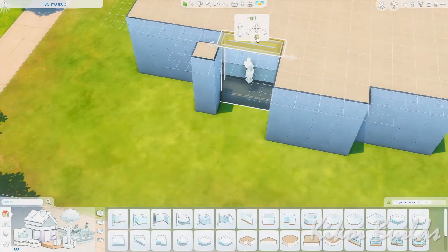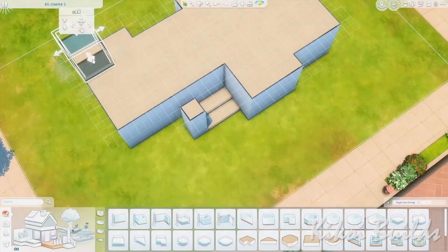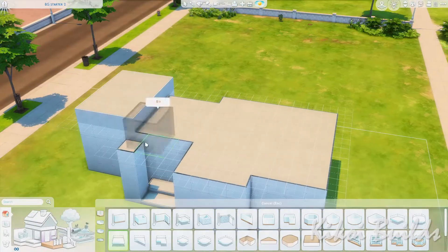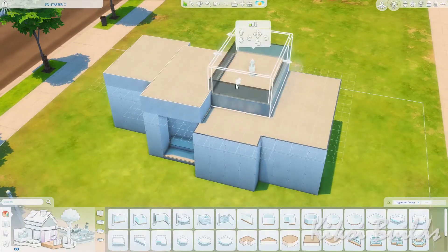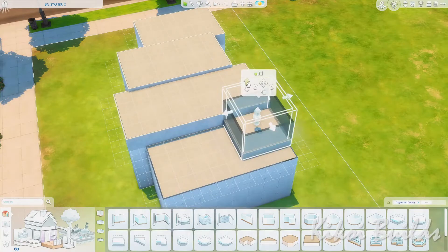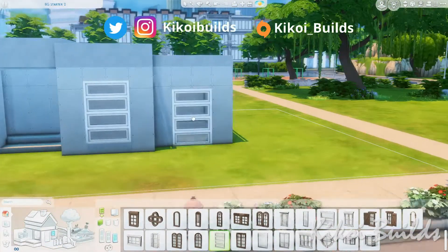This house ended up costing 17,800 simoleons and it's a modern home for a small family of three or a family of two. It will be available for you to download under my ID Kikwa Bills on the gallery.